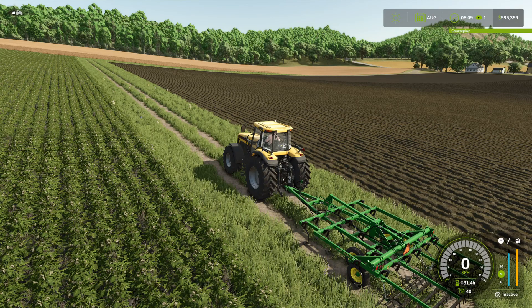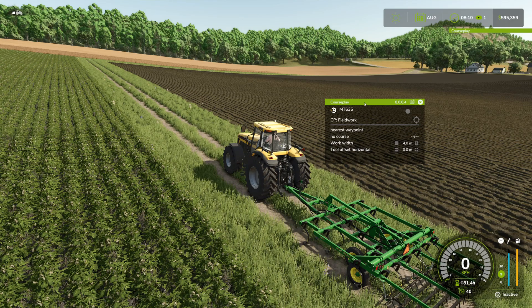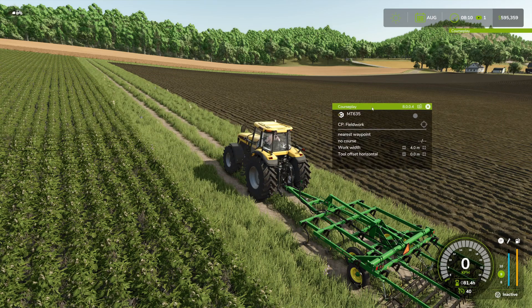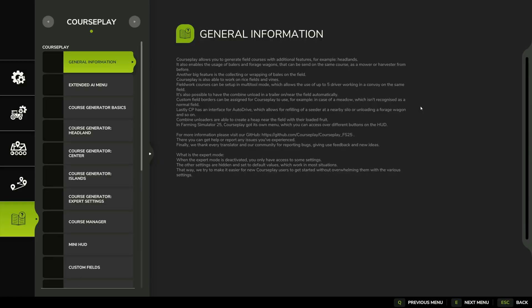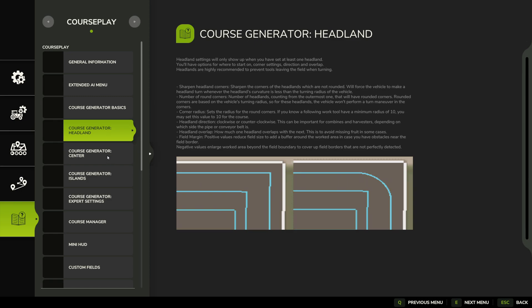Sitting here in the tractor, we can bring up our CoursePlay dialog box by pressing Delete on our keyboard. Delete will open and close it, and we can drag it around and put it wherever we want on screen. You can see the version is clearly 8.0.04. We can click the button there and it will bring up a help menu covering generator basics, which is kind of what we're going to go through right now.